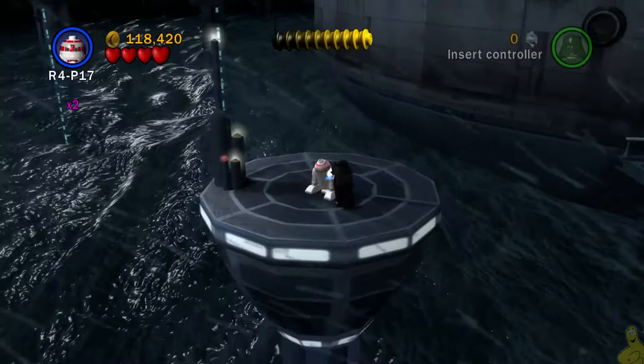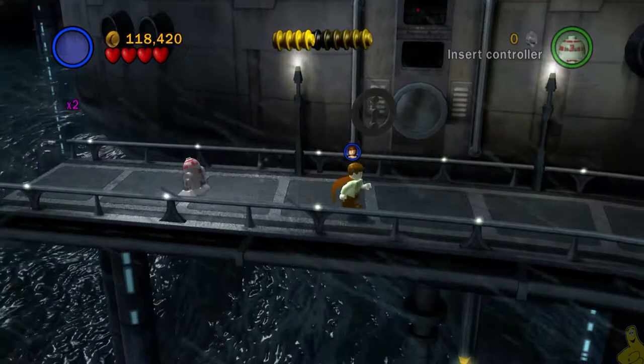We're going to head to the left away from where the Fett is running and use a glider character to get out to this platform and collect mini kit number eight.